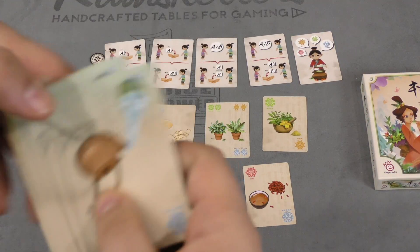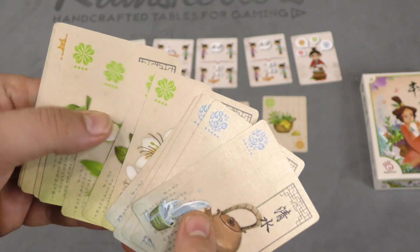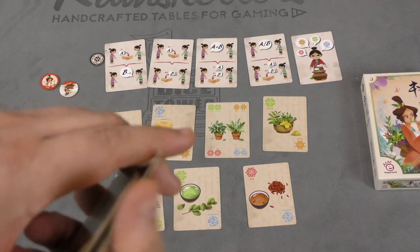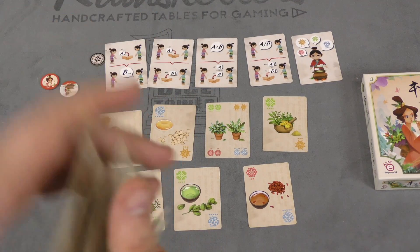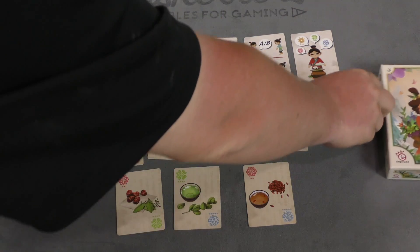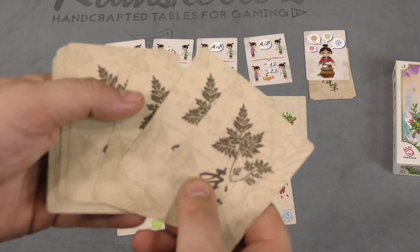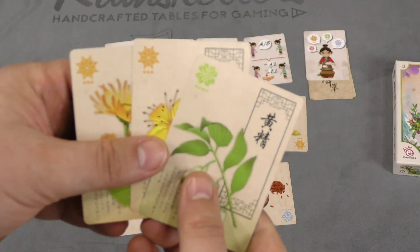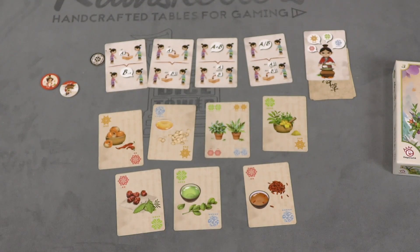What you're trying to do is figure out the cure, and you have ingredients here. There are five blue, four green, three yellow, and two red for a total of 14 cards. Each game you shuffle these cards up and two of them are placed under the cure card — that's the cure. The rest of the cards are split between the players, so in a four-player game each player gets three cards, like two yellows and a green.